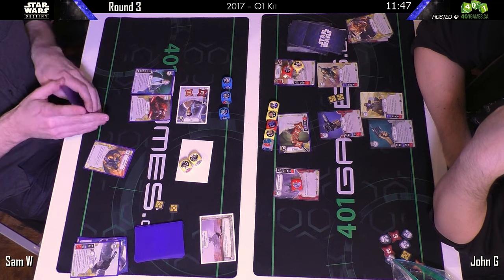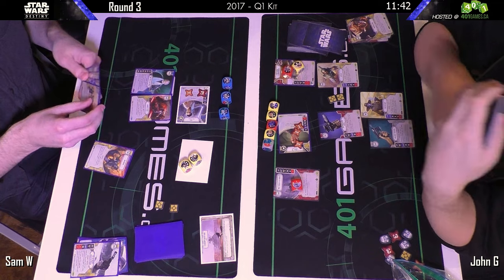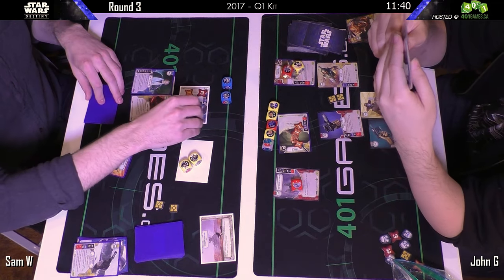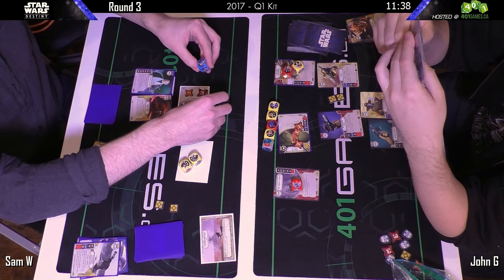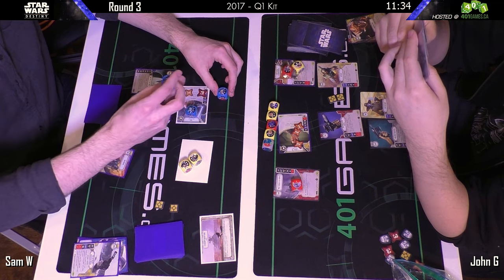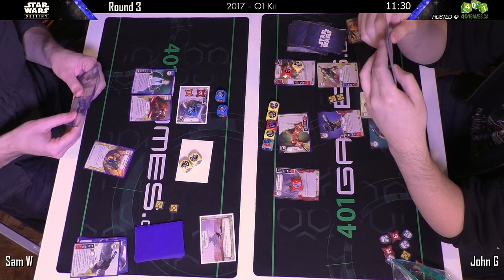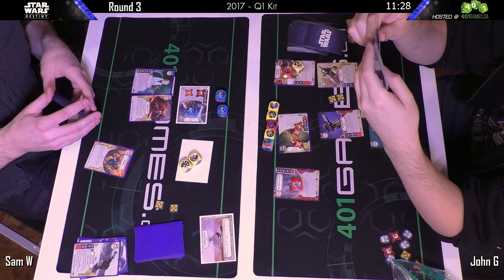If he has one in hand then it's lights out — he gets to resolve those three damage here. Not quite enough to end up resolving — focus goes to the three damage; looks like the modifier and the base. We'll see if John has any control in response — He Doesn't Like You.